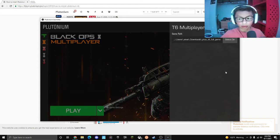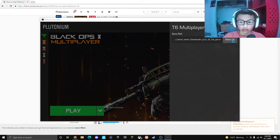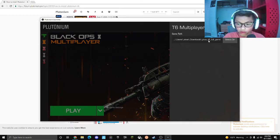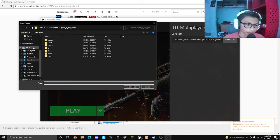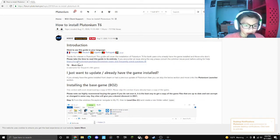So you see this right here — pluto_tx_4_game — right there. You need that there. You cannot press play on Black Ops 2 or Black Ops 2 NOS — don't click on any of that. You just need to press that specific file. I'm going to show you where to get it.